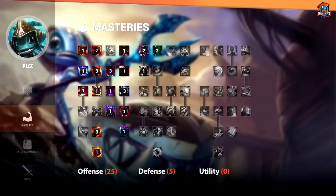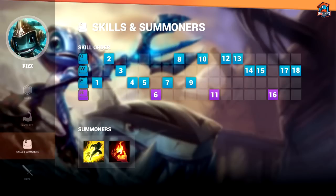It facilitates more aggression, and I like to get as much damage as possible when I go for those all-ins. On Fizz, I primarily take Flash and Ignite; however, TP can get you through some rough lane matchups and lets you put pressure on the map as well.